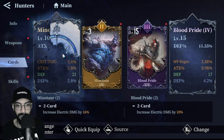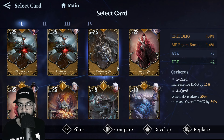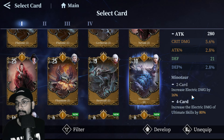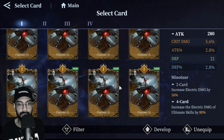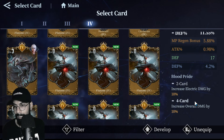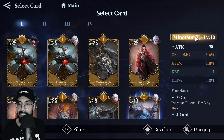You can run four pieces of one card or mix sets — it doesn't matter too much. The electric damage card at two pieces gives 16% electric damage, and at four pieces increases the electric damage of the ultimate skill by 80%. Any character that benefits heavily from their ultimate should use the four-piece set. For Hell Shaker Lady specifically, the four-piece set is probably the best option. The legendary-level card that increases overall damage by 10% and electric damage by an additional 20% is of course superior.